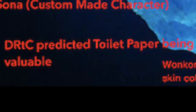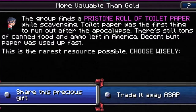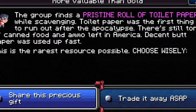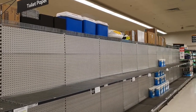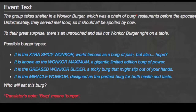Death Road to Canada predicted toilet paper being valuable: There is a driving event called More Valuable Than Gold that shows your group finding a roll of toilet paper and realizing it is very rare, due to it being the first thing to run out in stores. Comparing this with the toilet paper shortage during the pandemic is nothing more than a coincidence.